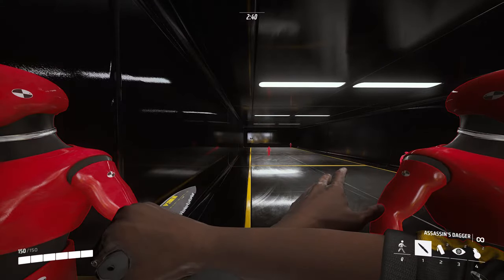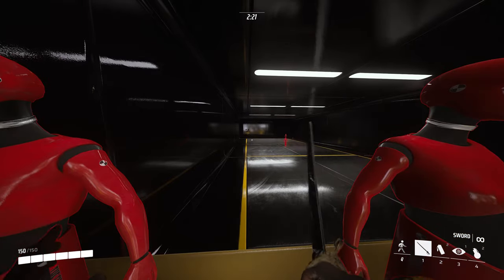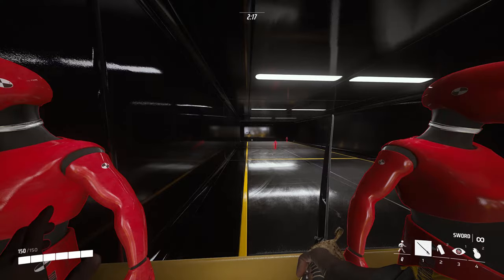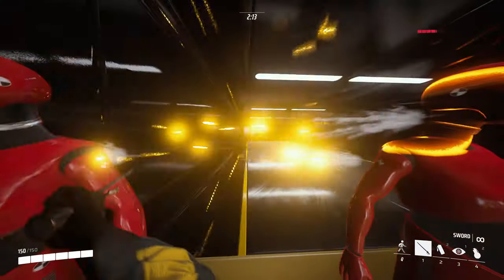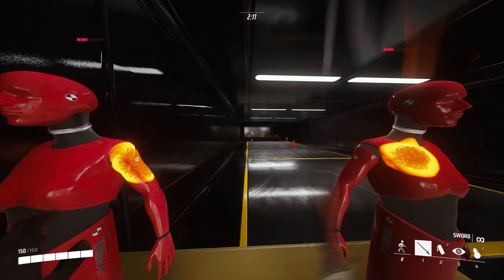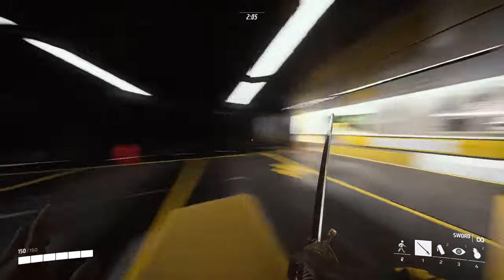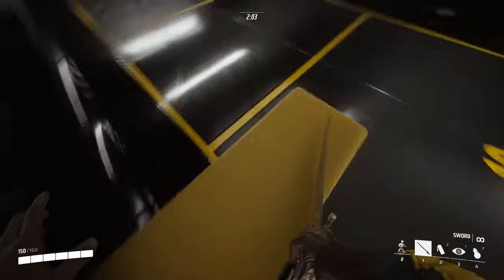If we switch over to the sword, you'll see what makes it better than the knife. Here with the sword, I'm standing in between both dummies again, but because it's a longer sword there's a bigger hitbox. When I swing I'm actually able to hit both people at the same time. It takes four hits to kill one person.